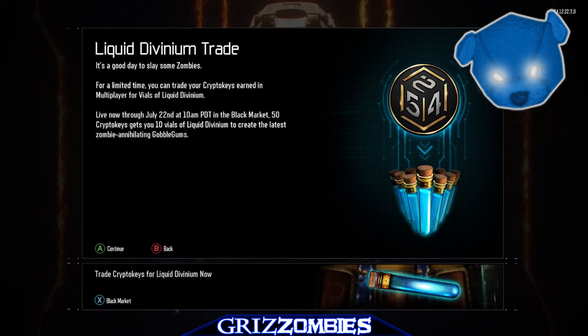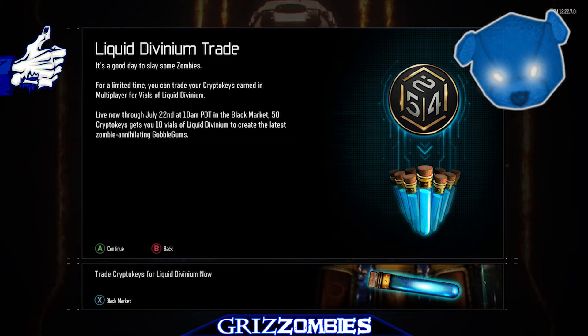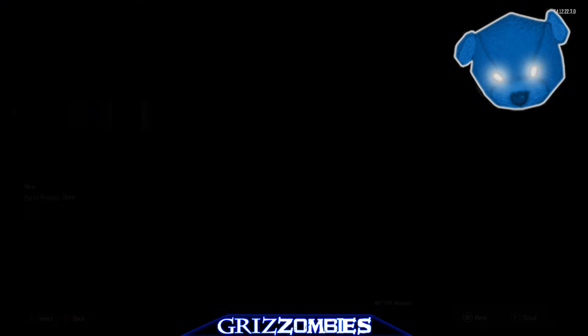For a limited time, you can trade your crypto keys earned in multiplayer for vials of liquid divinium in Zombies. Live now through July 22nd at 10 a.m. Pacific time in the black market — 50 crypto keys gets you 10 vials of liquid divinium to create the latest zombie-annihilating gobble gums.